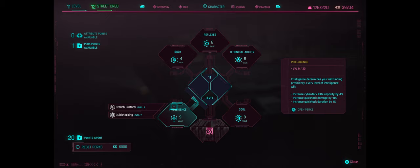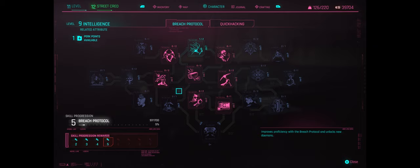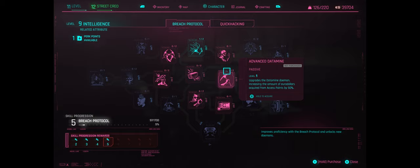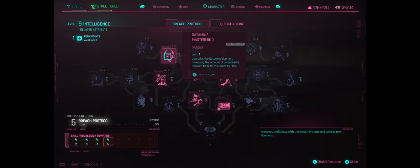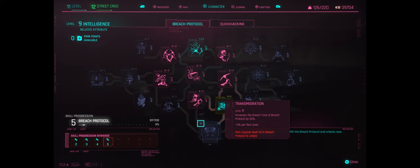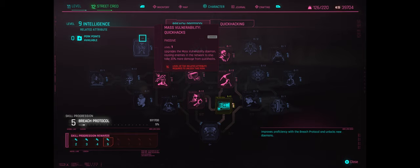Over to Intelligence and Breach Protocol, which I've been neglecting. Some of these perks are going to be worth investing in — upping eddies from access points by 50%, putting cameras and turrets to sleep, data-mining demons to pick up more quickhack components. But crucially, whilst reviewing past footage I realized I've been missing so many access points. This perk will automatically highlight nearby access points for quickhack components and extra eddies.